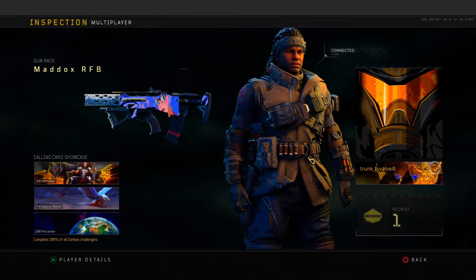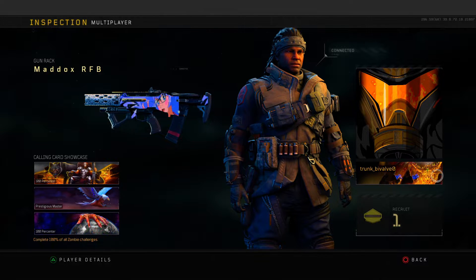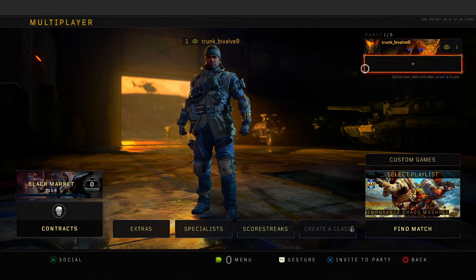I do sell calling cards over on Twitter. But for the tutorial, you gotta have a friend or someone you know with one of these zombies calling cards, or a zombies player. What you can do is log into their account — you see you're on their account right now.